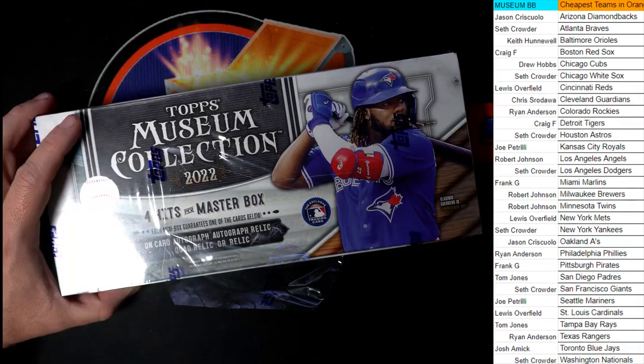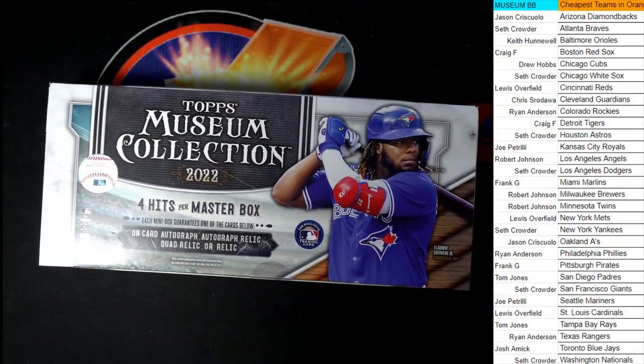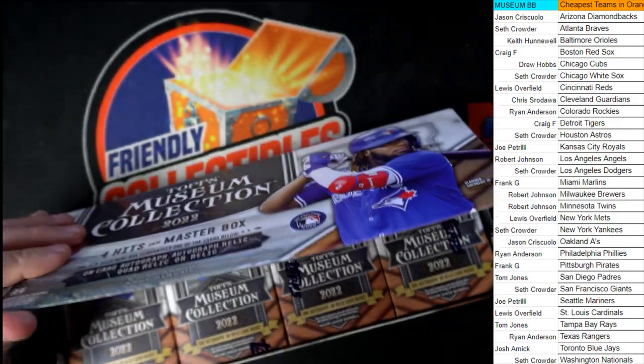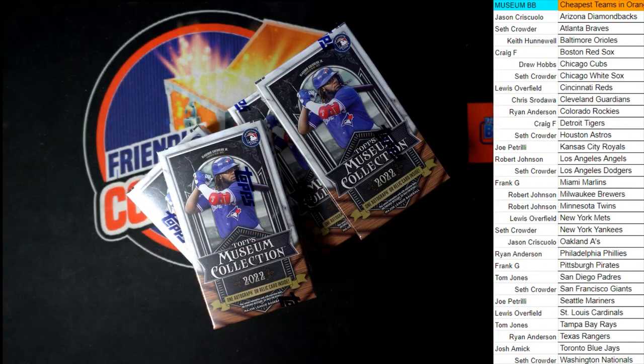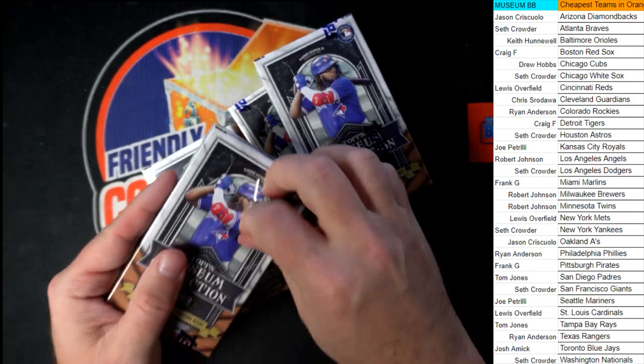Let's pop this right here. There we go. Good luck, everybody. Good luck in the break. Let's see if we can pop out of here from Museum Baseball. Let's get the four mini boxes here. And this is Museum 461.